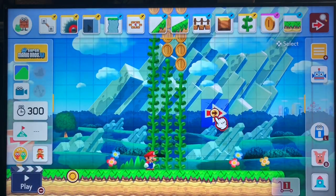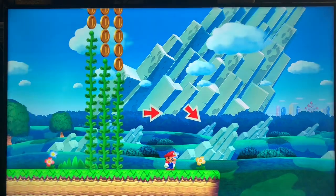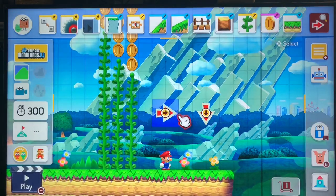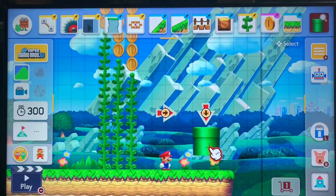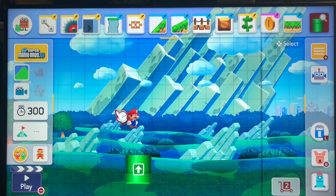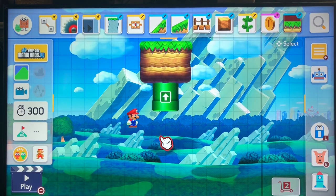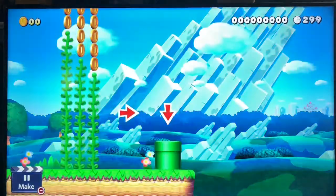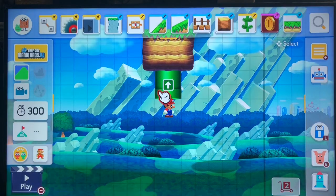Next we have the arrow sign. The arrow sign lets you make the player go in any direction. You can make them go this way or down — but if there's no path down, there's no point putting an arrow sign there. For example, you can direct players down a pipe. You can also trick players with arrow signs — force them toward a pit of doom. So you can trick players like that.